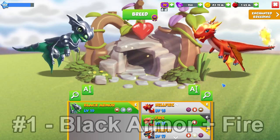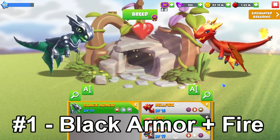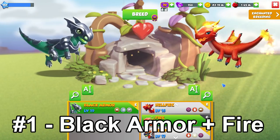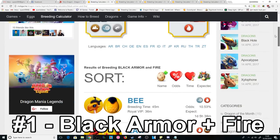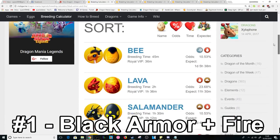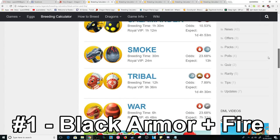My number one very best combination you can use to breed the Fairy Dragon this month is the Black Armor plus Fire Dragons. The Black Armor is a relatively easy epic Dragon to get a hold of and there are plenty of breeding guides out there on how to get him. These two give about a 3% chance to breed the Fairy Dragon with just 6 other possible outcomes.